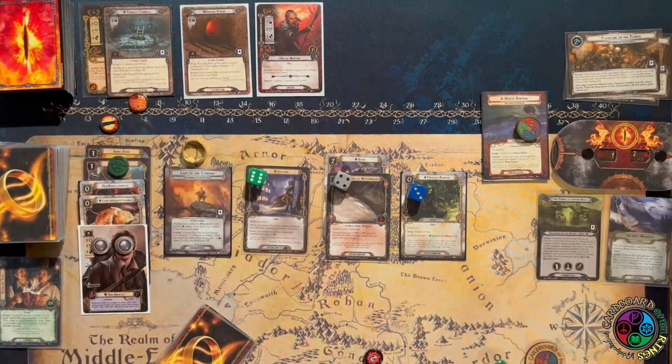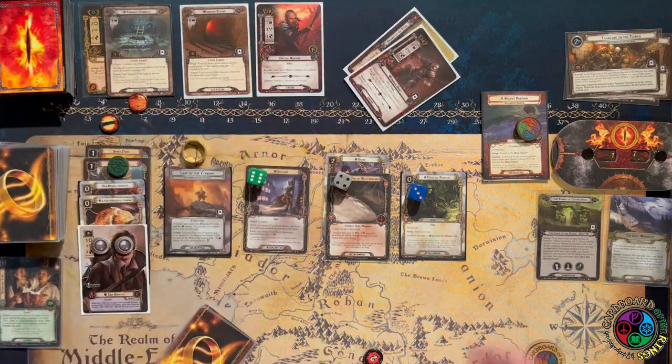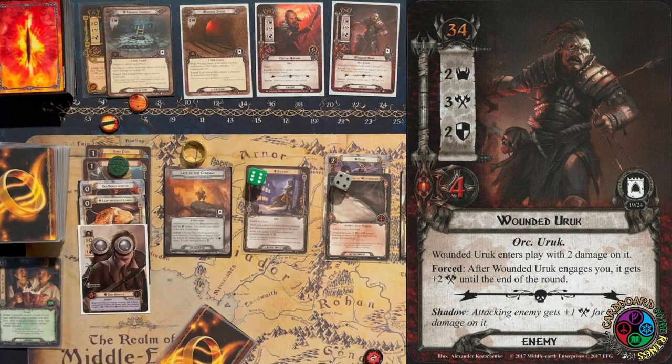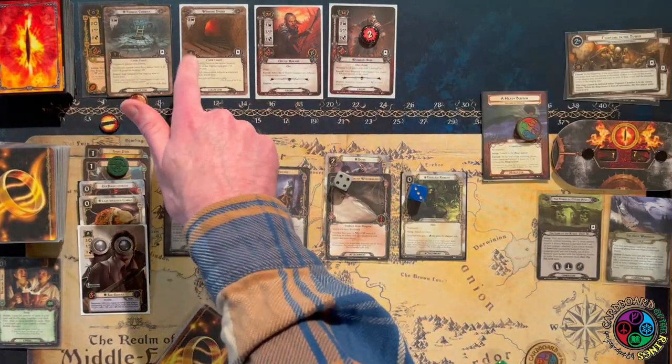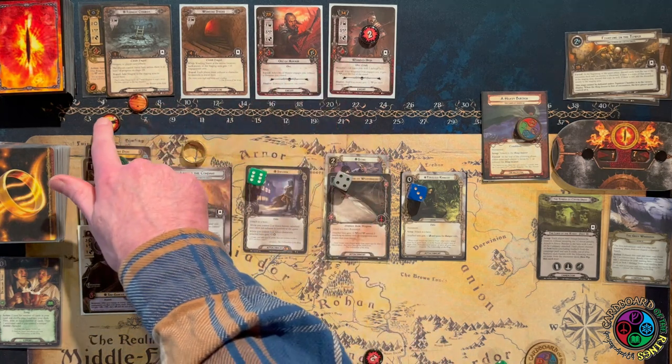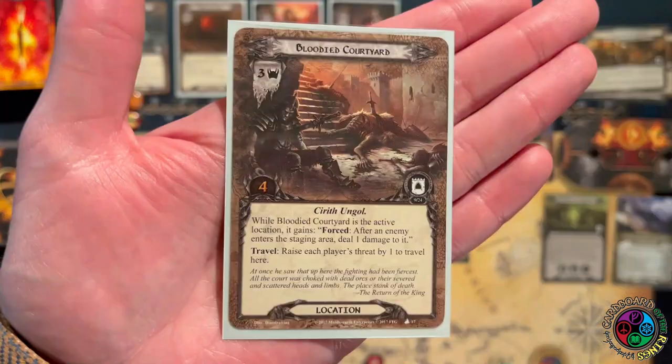I'm going to do the heavy burden by exhausting Fast Hitch — I exhausted myself to the heavy burden and then readied with Fast Hitch. Now we discard cards and get a Wounded Uruk, which comes into play with two damage on it. We did not get to discard the one already in staging. So we have six threat in the staging area — that's all I can quest for. Then we reveal a three-threat Bloodied Courtyard: when it's the active location, we deal damage to any enemy that enters the staging area.